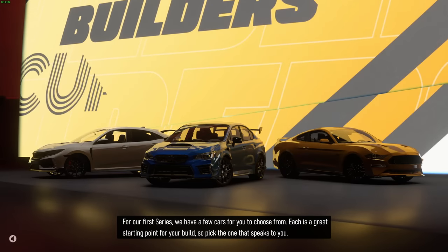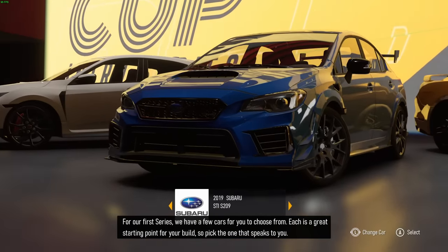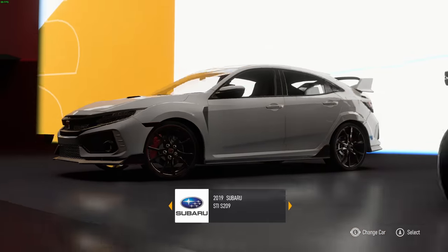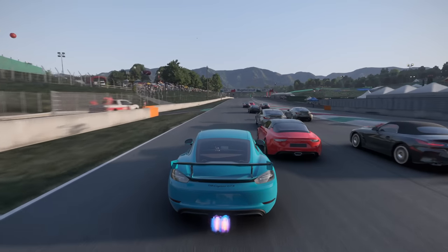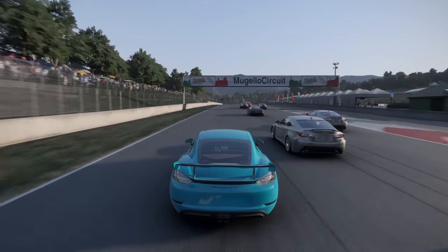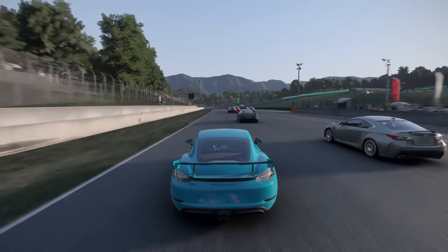When you're presented with a selection of cars for a given cup, they're put across as if they're in the same class and any choice is valid depending on which car you prefer. But here's the thing — one of those cars is invariably faster than all the others and will make your run through the cup way easier.